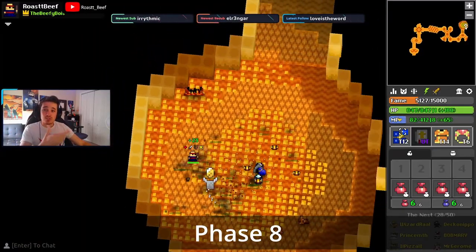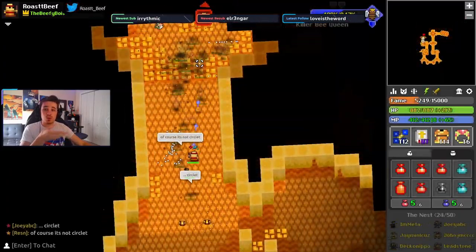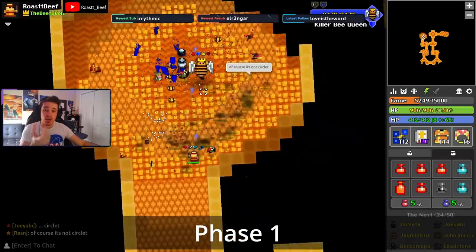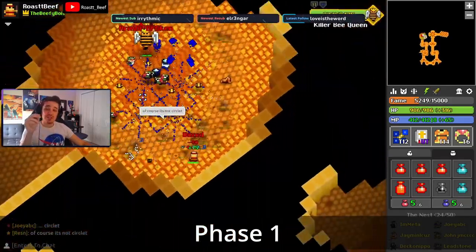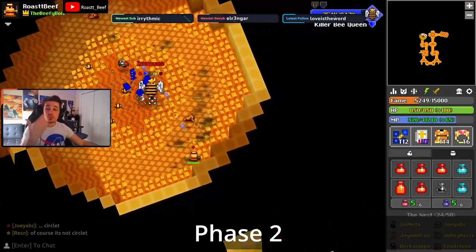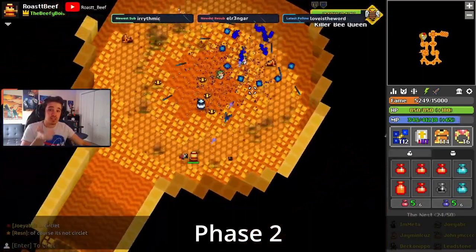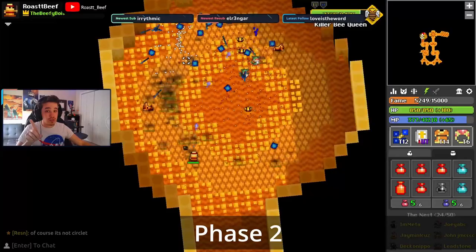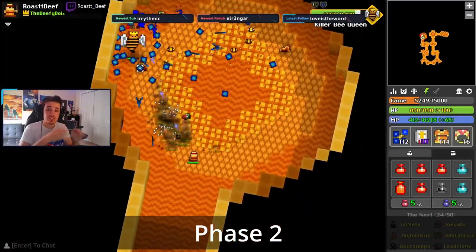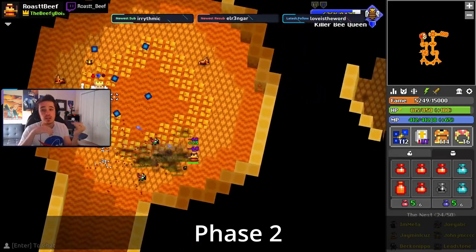Phase 3 starts at 75% HP, at which point the queen will go to the center of the room. If you can hit her with stun while she's flashing white at the beginning, you can avoid shots for the first couple seconds of this phase. This phase will start with an unavoidable barrage of red glaives that armor break, unless you stun her. And then after this, she does a messy barrage of shots which can be avoided by sidestepping in the order of up, down, left, and right.